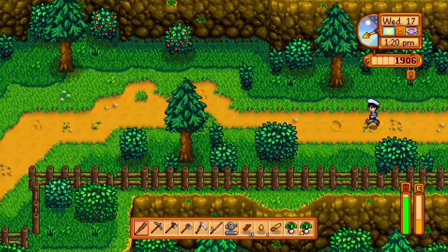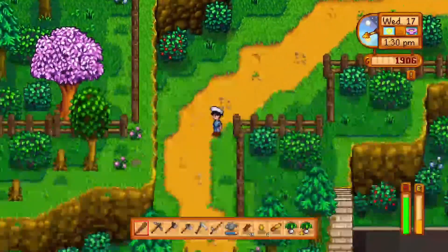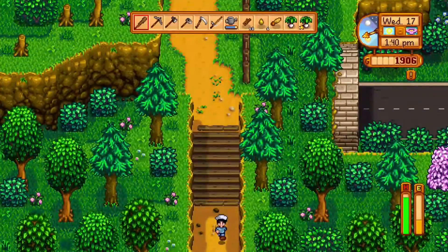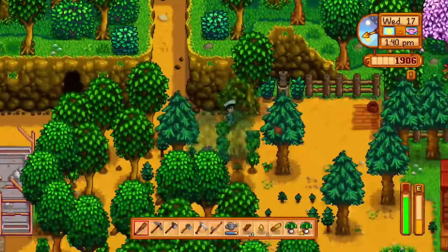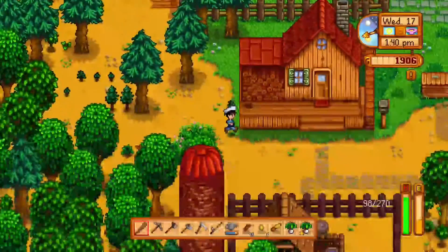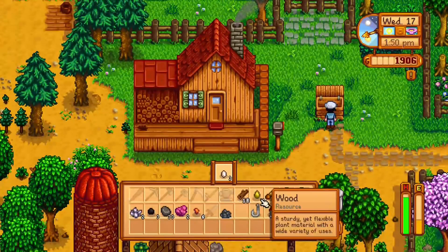There are many ways back to your farm from town — I use all three of them, and there are probably more than that. When I go to sleep it's going to give me a summary screen to see how much money I made during the day, and that money will add to my gold counter at the top. You see it says 1906 right now but when I wake up it will be worth more.